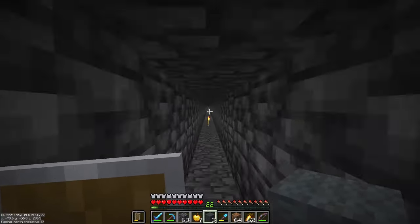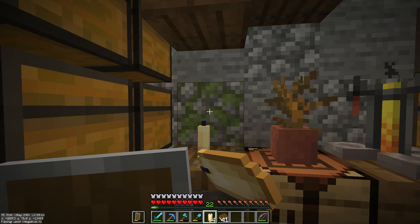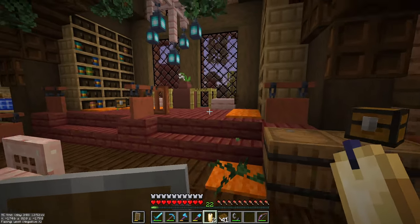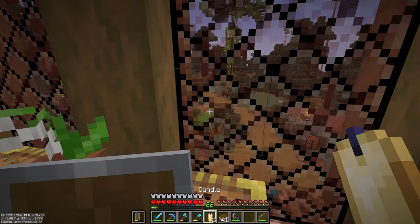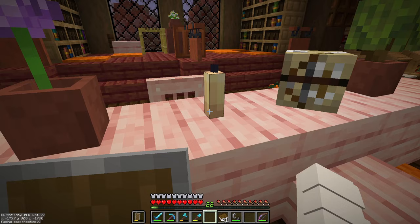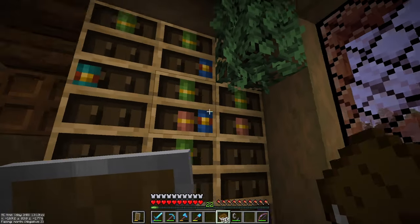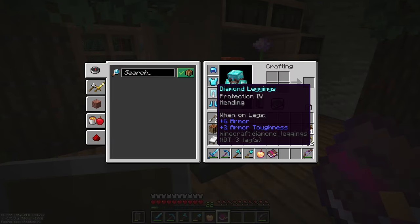Let's go home — I'm so happy! Even though I lost the statistics. Let's put the candles right here and light them — up here, maybe just one so we can see it, and another one right here. Perfect. Now for the books, let's fill these empty bookshelves. For the Swift Sneak III, of course I want it in my leggings.